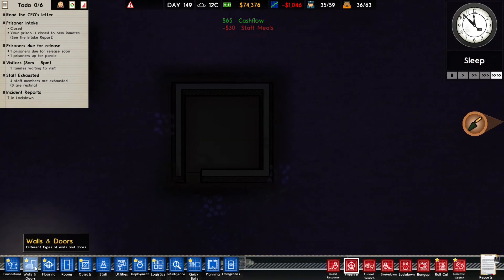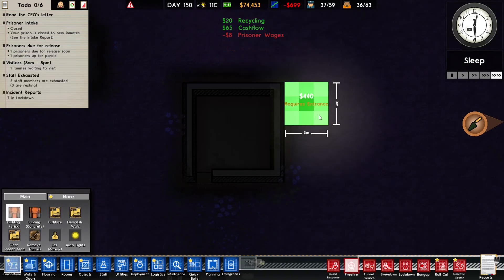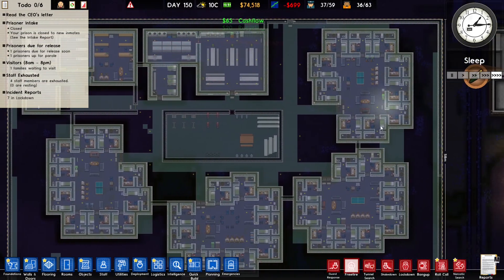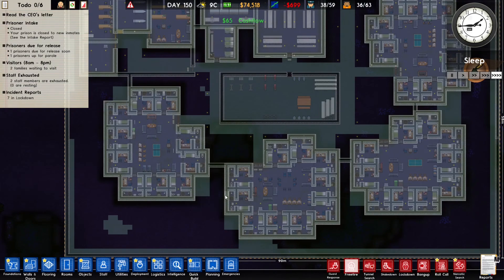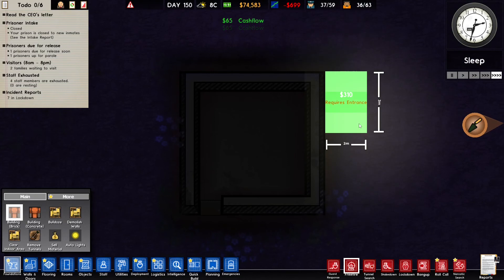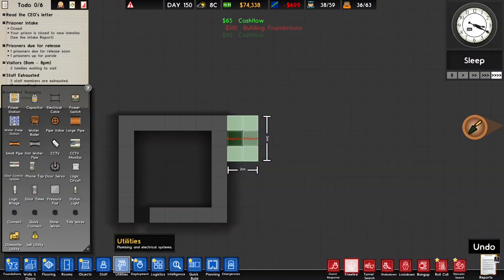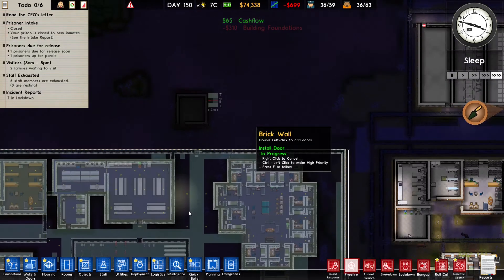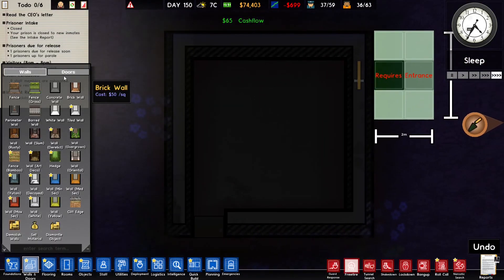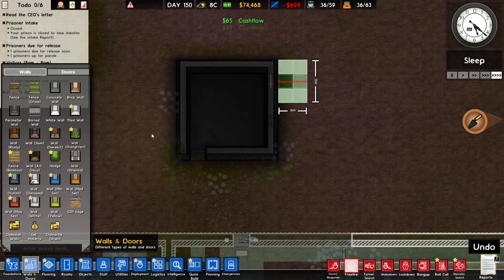It took a really long time, but they finally finished the staff room. Should I even do it? Because they're almost done with the foundation here, I don't think it's even necessary anymore, but I'm still going to do it. Let's make this a little staff room so they can get here, rest a little bit, then immediately keep building. While it might not be necessary anymore since the foundation is almost done, I'm still going to do it.